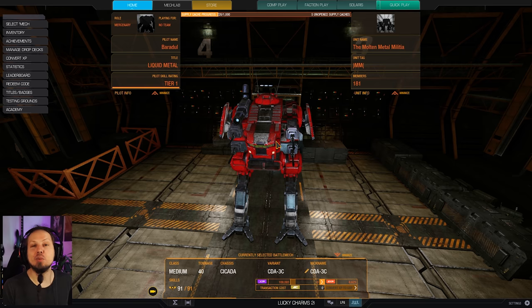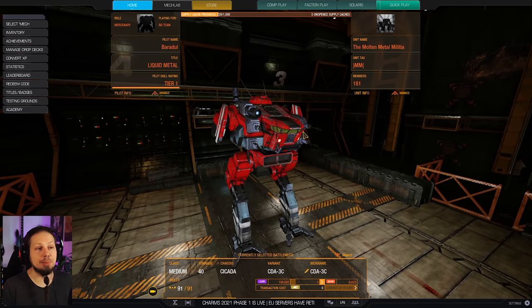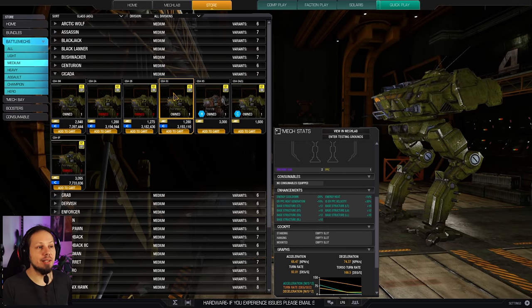The Cicada 3C here only has one energy hardpoint and four ballistics. As you can see, we are running some machine guns and the PPC. But before we dive into the build, I want to show you what makes the mech so interesting. We're going to quickly go to the store here. The quirks tell us we have an energy cooldown quirk of 20%, an energy heat quirk of 15%, ERPPC heat generation negative 10 — so that is a negative 25 on that — and ERPPC velocity 30%, as well as some structural quirks.